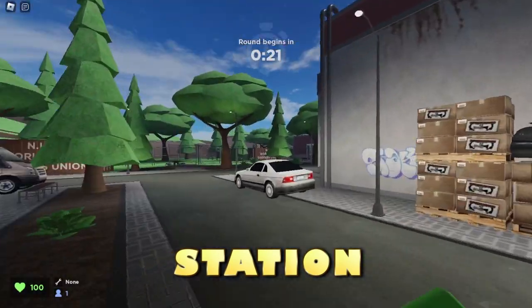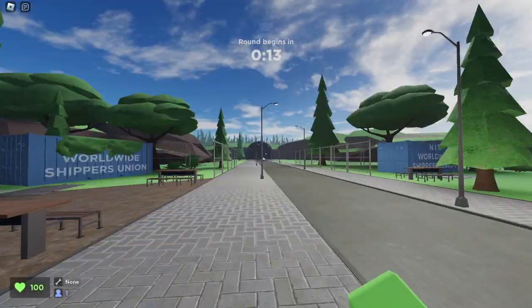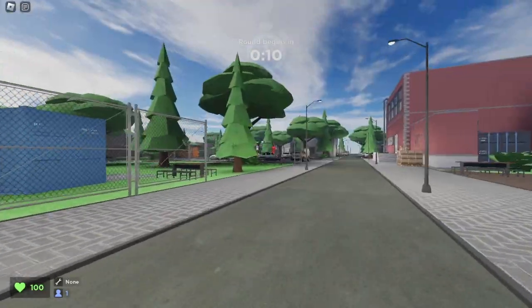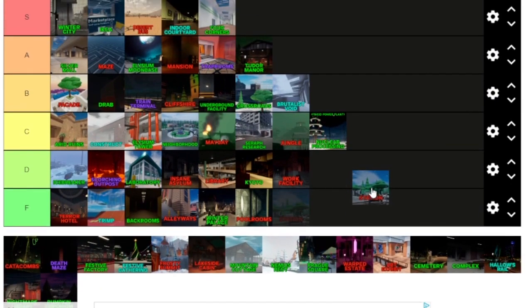Now we're in Station. This is quite an older map — I don't actually remember when this one released. Give a comment down below when this map came out. Overall, not the absolute best designed map, but I think it looks pretty nice. Overall rating of Station — it's an okay map and gives you some okay room. I'll give this one a C tier.